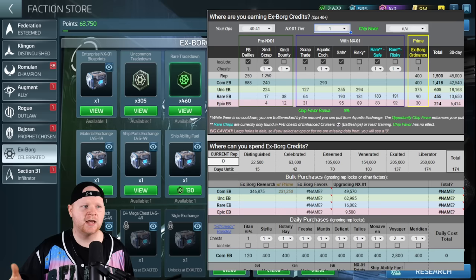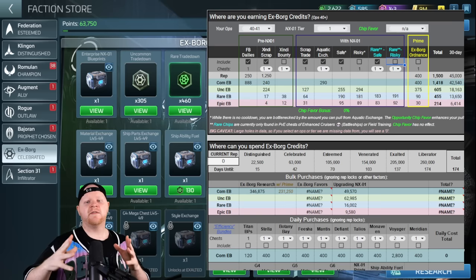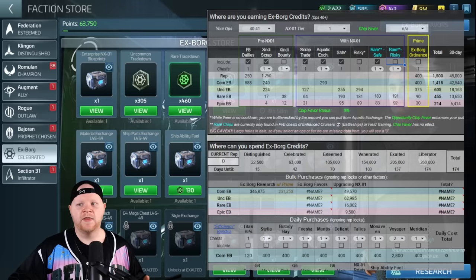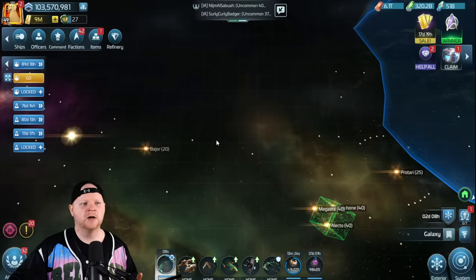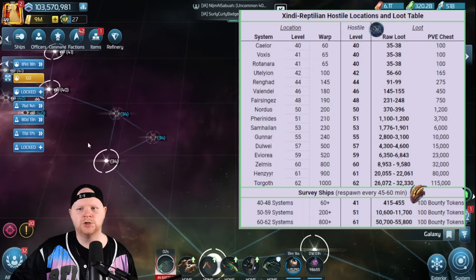That's how much it can add — through the new hostiles and new exchanges: the aquatic exchange, the scrap trade, and the risky and safe turn-ins. I've only got the safe ones turned on, and if you get the riskies to roll you'll see they greatly increase what you're getting. Now let's look at where these hostiles are and how they pay out. We know where the freebooters are, but part of X-Borg is also the Zindi run. Let's talk about the baseline hostiles.